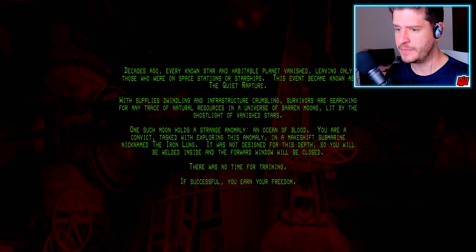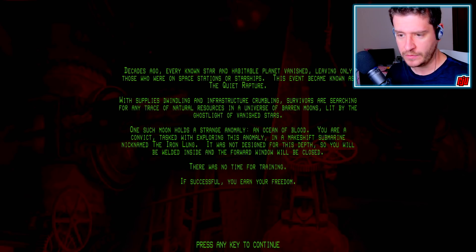Decades ago, every known star and habitable planet vanished, leaving only those on space stations or starships. This event became known as the Quiet Rapture. With supplies dwindling and infrastructure crumbling, survivors are searching for any trace of natural resources in a universe of barren moons, lit by the ghost light of vanished stars. One such moon holds a strange anomaly — an ocean of blood. You are a convict tasked with exploring this anomaly in a makeshift submarine nicknamed the Iron Lung. It was not designed for this depth, so you'll be welded inside and the forward window will be closed. There was no time for training. If successful, you earn your freedom.